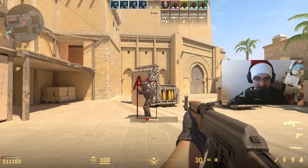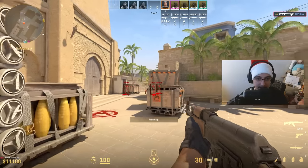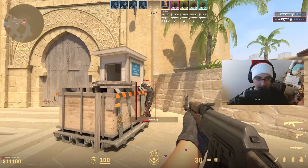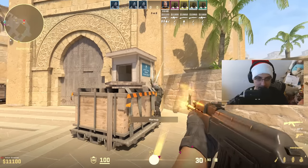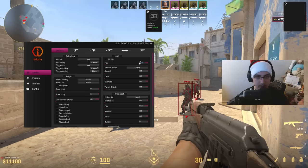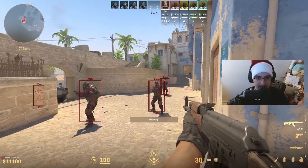Let's test out the aimbot — with it configured to snap to the head it does that correctly and seems pretty responsive. There does still appear to be a slight problem with flicking, but that can definitely be fixed. Let me try some more legit settings: one FOV, 80 smoothing, all hitboxes enabled.